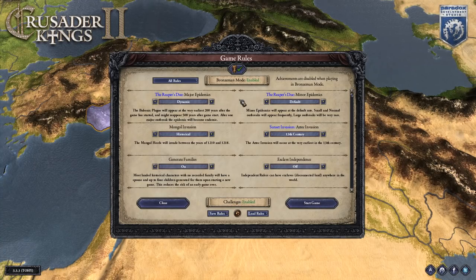The good news about this Monarchs Journey challenge is that you don't need to play Iron Man. I'm not feeling lucky today, so I'm going to play in Bronze Man mode where you can save and reload if you make any mistake, meaning you should never give up out of frustration. Just take it easy and try to survive as King Hetum.